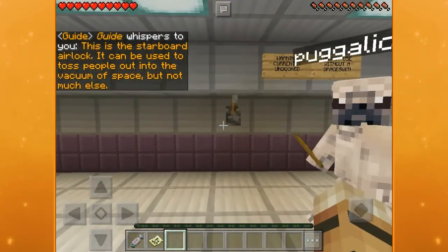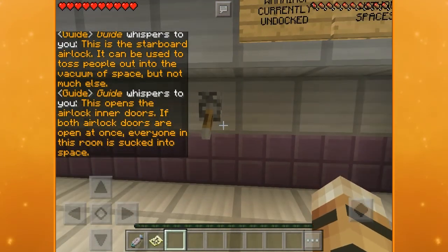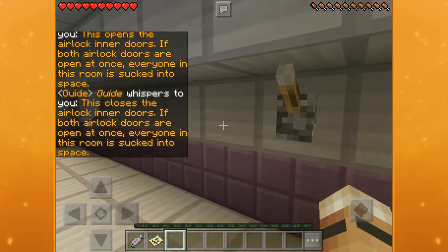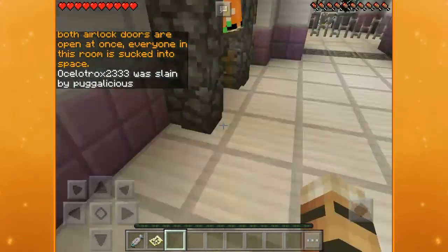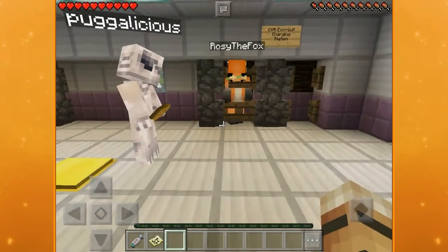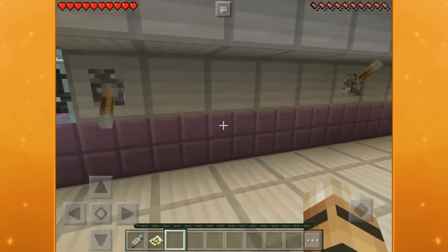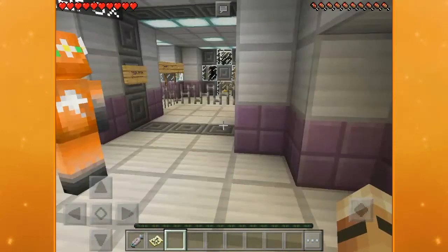This is the starboard airlock. It can be used to toss people out into the vacuum of space but not much else. This lever opens the airlock doors. If both airlock doors open at once, everyone in this room is sucked into space. Remember that all of these things can come in handy — even the airlocks. If you see another person in your ship, you've got to use it.